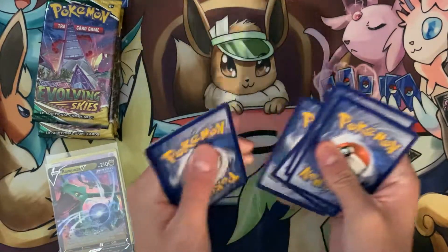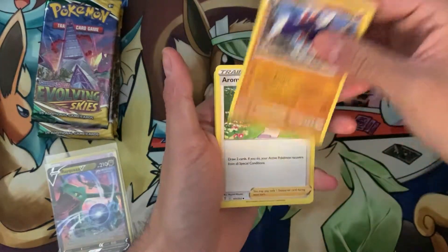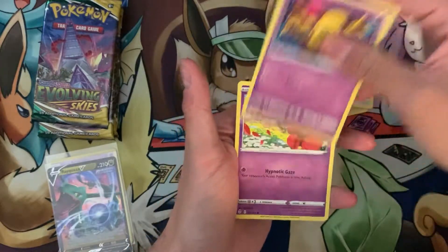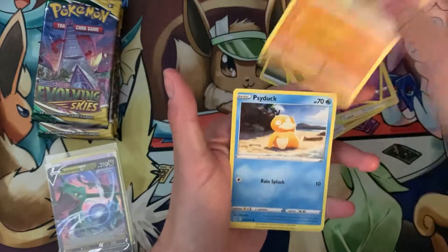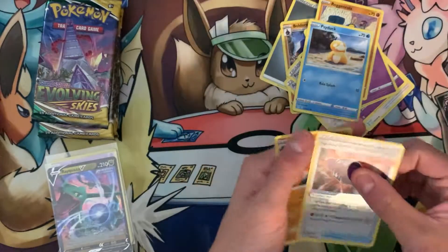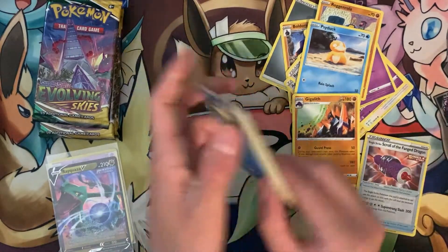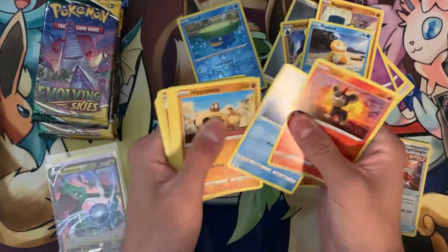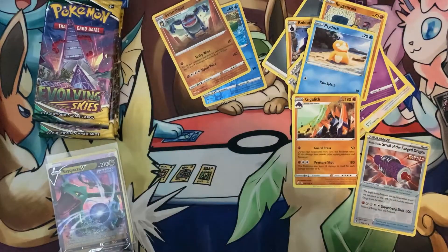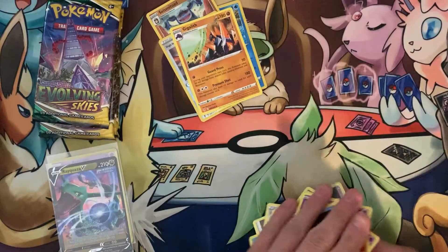One, two, three, four — water energy, Steel type energy, Boldore, Aroma Lady, Rescue Carrier, Rufflet, Drowzee, baby Roggenrola, Psyduck, reverse holo Dragon Skull, and a Gigalith. This makes master set hunting very easy. Gigalith is actually new so we'll add it to the collection.